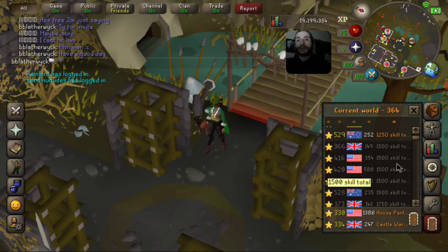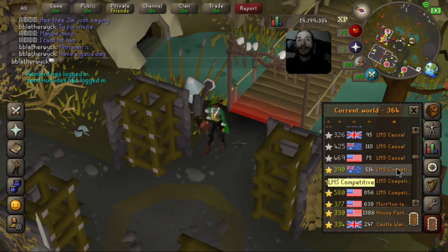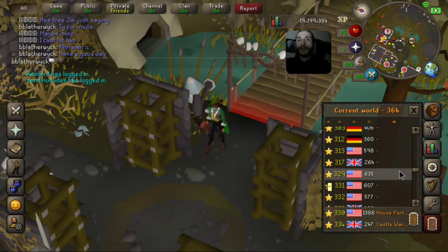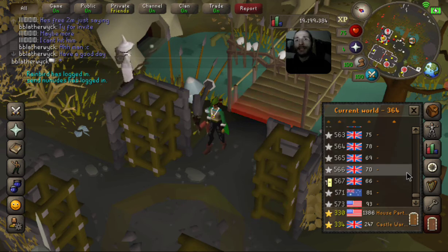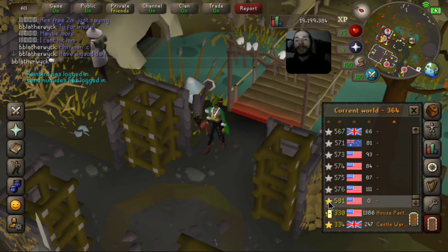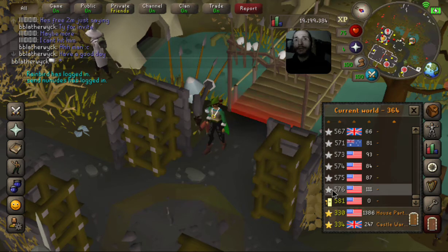Most worlds have at least 100 people, many have 800 to 1,000, and there are about 34,000 players spread between all worlds. A gold star means it's a members world — you need to pay to play there, but you get members items and more skills. A silver star means free to play — you get a certain number of skills and can take them all to 99, but your gear is limited to rune.